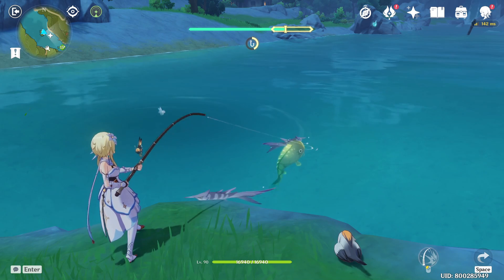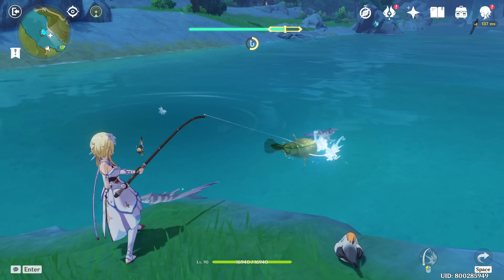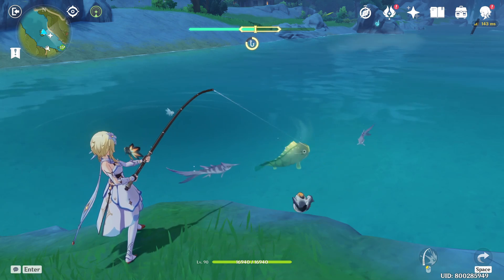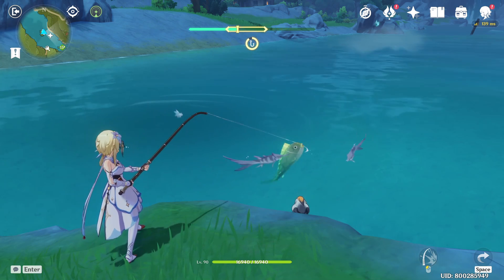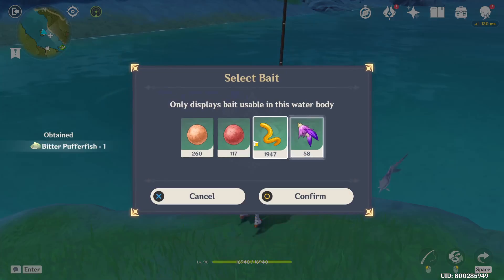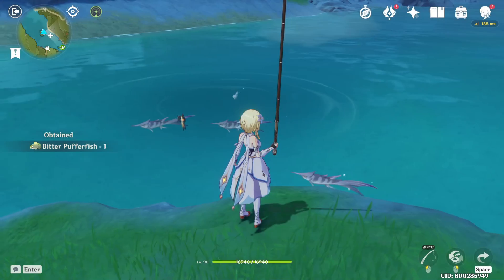An R5 Catch will have 4% more crit rate compared to Skyward Spine on elemental burst. But when you take into account normal attacks and elemental skill, the passive of The Catch is not activated and Skyward Spine will always perform better. This is important for Raiden Shogun as her elemental skill plays a big part in her kit.